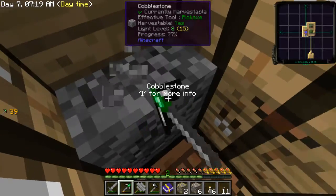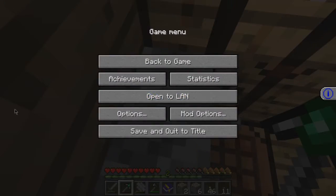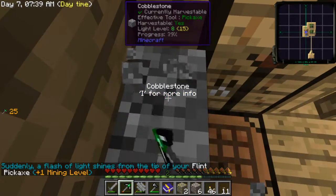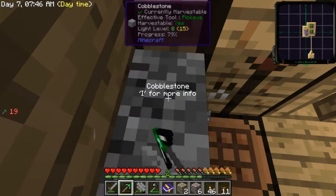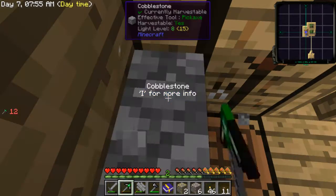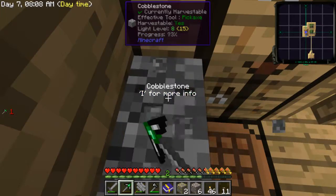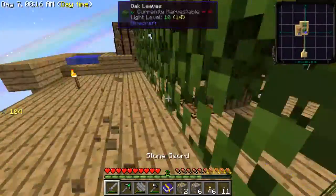I got an upgrade on my pick - durability - so that's pretty cool. If you look on the left you can see the durability and it goes down randomly, sometimes it's one, most of the time it's two, and even sometimes three. It's pretty annoying. I'm just going to mine until this pick nearly breaks and fix it. That's what I like about Tinker's tools - it doesn't take anything to fix it.